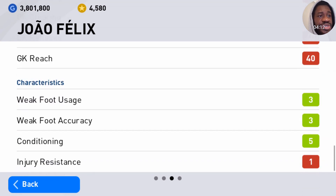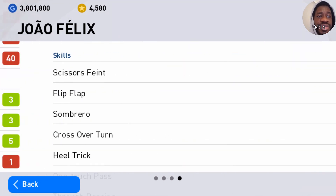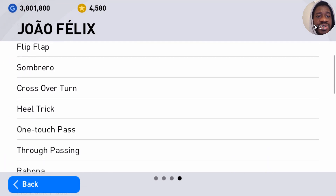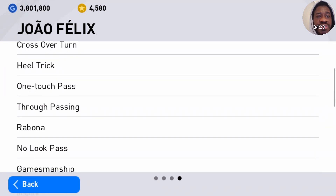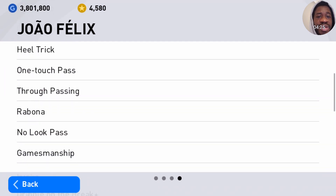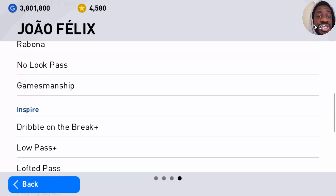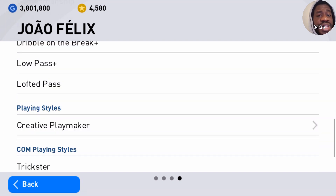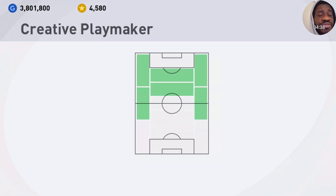Let's check out his skills to see what he's got. Skills: scissors, feint, flicker, sombrero, crossover turn, hat trick, one-touch pass, through pass, rabona, no-look pass, and gamesmanship — which is good. He can get more skills using the skill boost. His inspire is dribbling, the brake, low pass plus, and lofted pass. He's a creative playmaker, which is very, very nice.